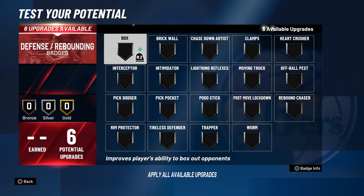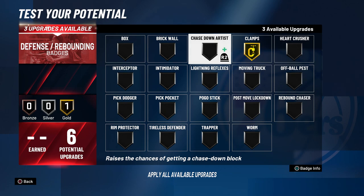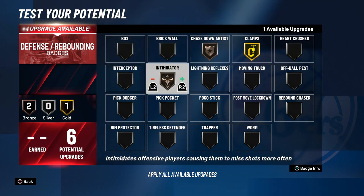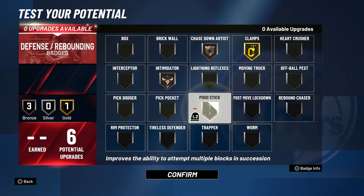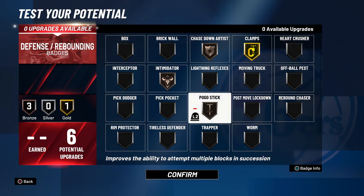Finally, onto the defensive badges — you can't go wrong as long as you have clamps on gold, and then intimidator on either bronze or silver. With the remaining two badges — or one badge depending on what you put intimidator on — I would put either chase down artist, rim protector,